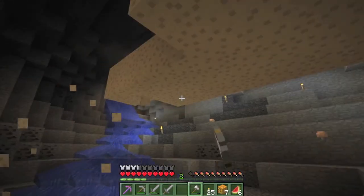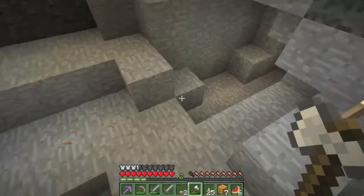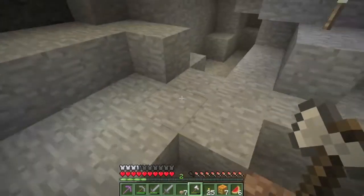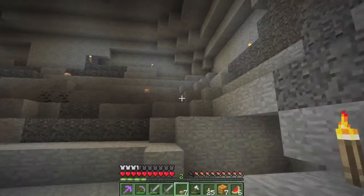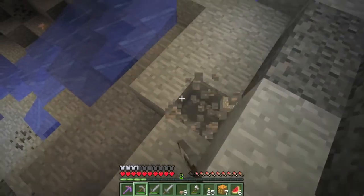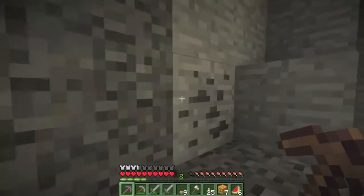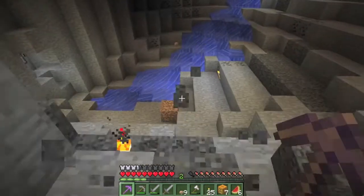I wonder why that's bugging me — why is this Efficiency wooden pick not losing durability? Does it have an unlisted Unbreaking like a hundred? I only got seven brown mushrooms — I guess there's a ton of brown around. There's only one iron there, two string — dang it, can't make it yet. Yeah, this axe is pretty overpowered.